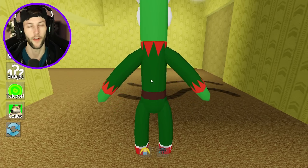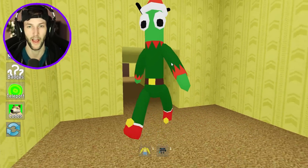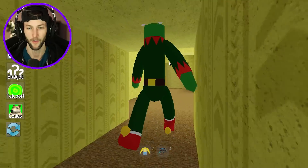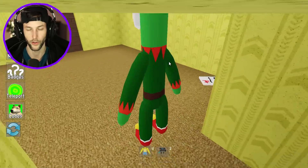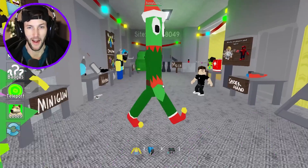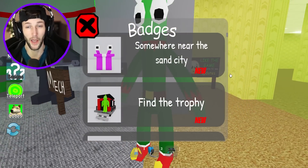He's not wearing an elf hat. I don't know if they're aware that elves don't wear Santa hats. But it's all good — it's Christmas, it doesn't matter. I like his little shoes, he's got the little bells on his shoes. Now what else could we do here? Let's find the Sand City location. Somewhere near Sand City — does that have to do with SpongeBob?